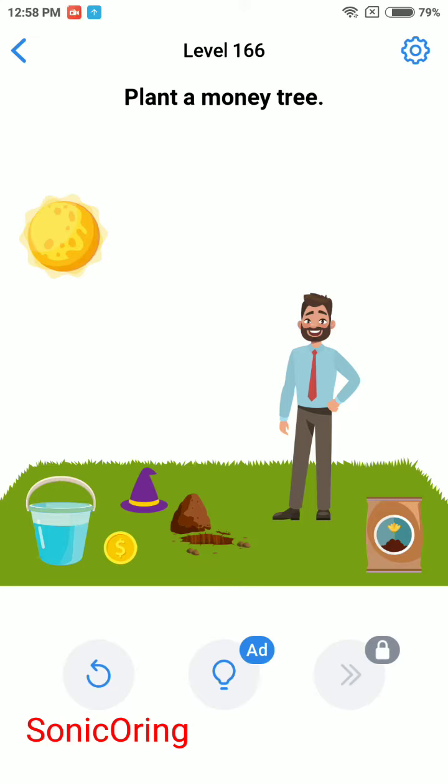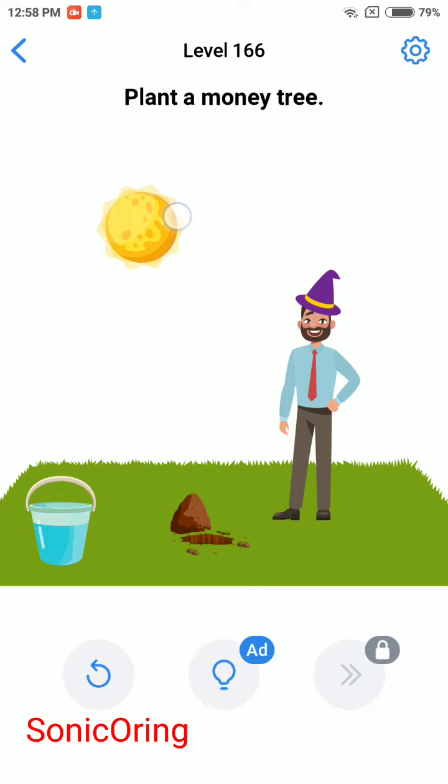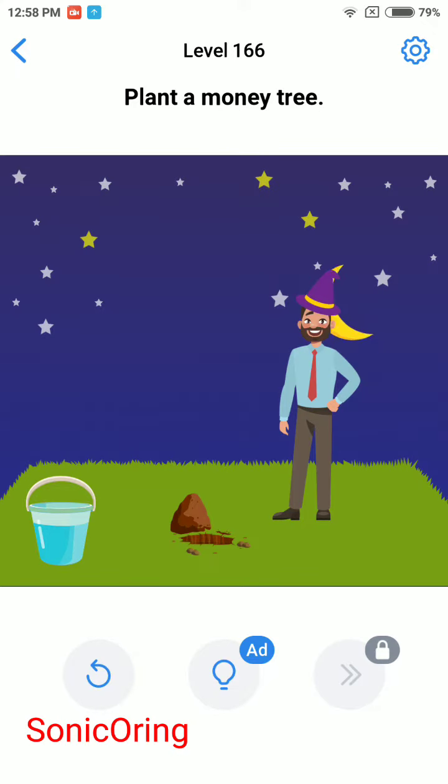Hi guys, back with Easy Game level 166: plant a money tree. Put the magician hat on the man, put the coin inside the hole, add the fertilizer, and then move the sun out of the screen to get a moon. Now drag one of the stars to the head so you will become a magician.